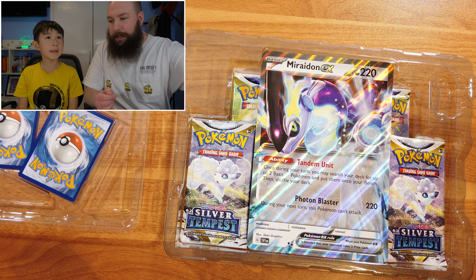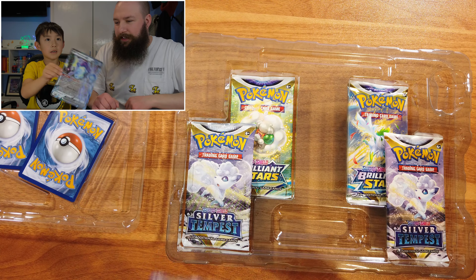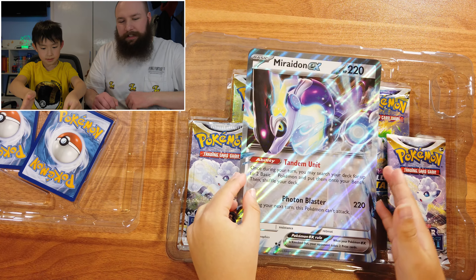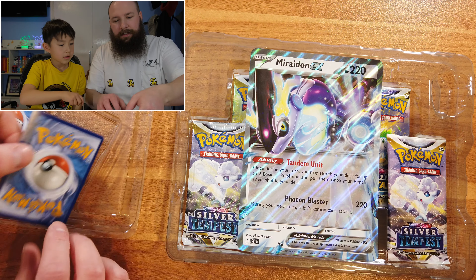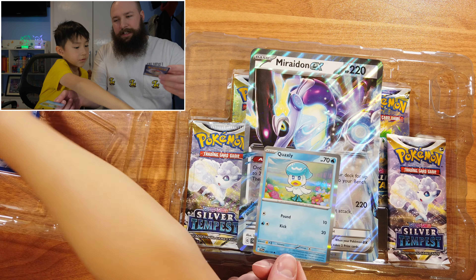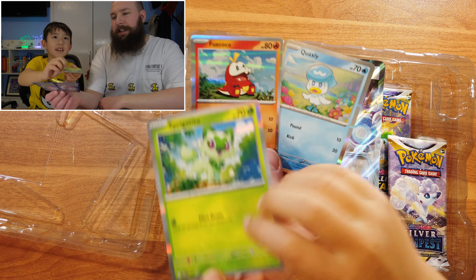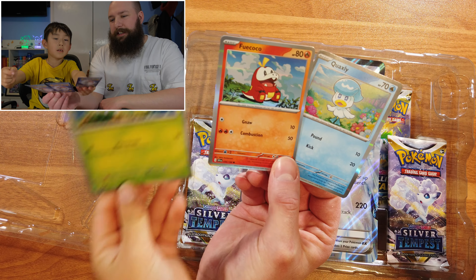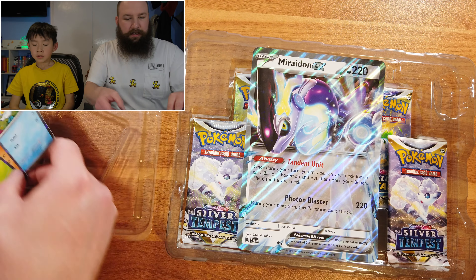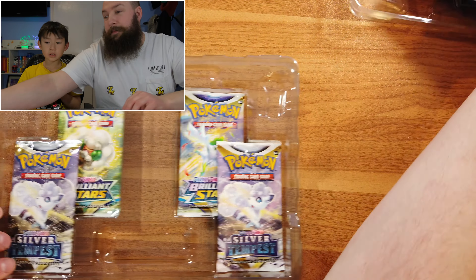I'll put that over there with Quaxly. If you want to show off the Miraidon EX oversized card. There we go. Quaxly, Fuecoco, and Sprigatito - those are our promo cards. Let's put those to one side over there. Now let's get to opening some packs.